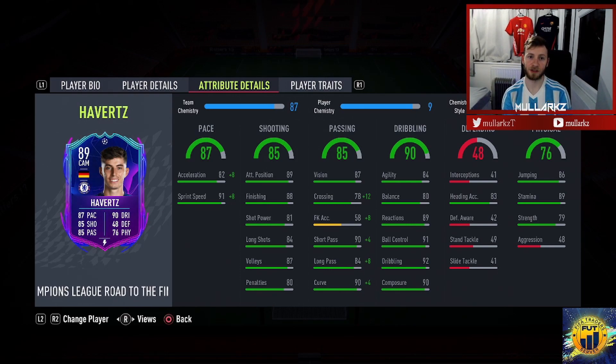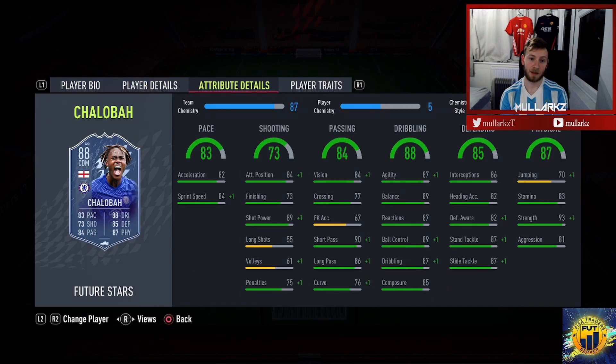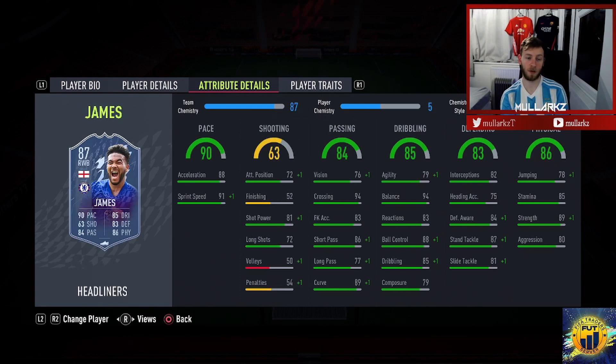Let's look at some cards that will get Havertz linked. A lot of the cards I've chosen are Chelsea cards, but there are a lot of good Chelsea cards this year. For example, Future Stars Trevoh Chalobah — he's a free card, you just need to play Squad Battles and do some friendly games and you have an 88-rated CDM. Medium-medium isn't too much of a problem for a holding midfielder. Also Headliners Reece James — a very very good card, strong physically, great defending, good pace. With an Anchor you've sort of got an end-game right back.